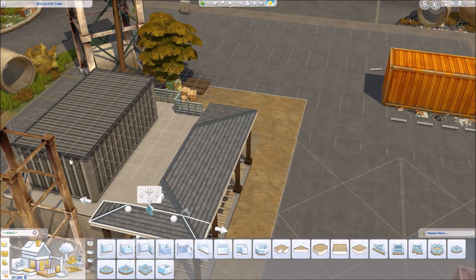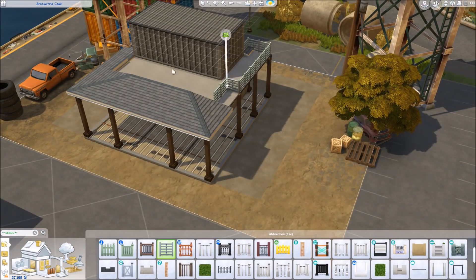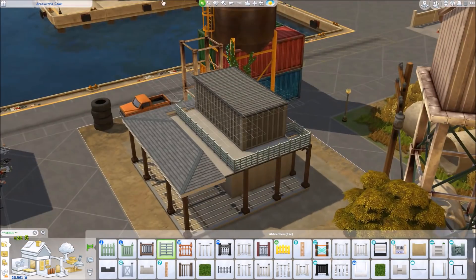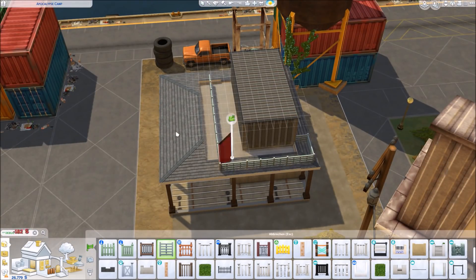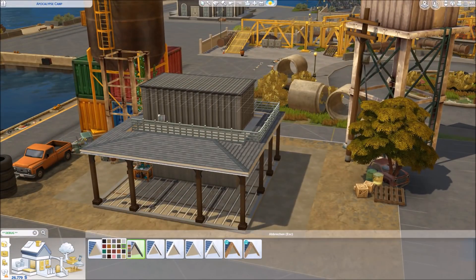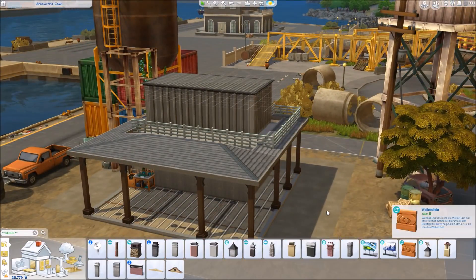I tried to use lots of trash and industrial stuff. This is also an only base game and only Eco Lifestyle build, so for those who have the new pack, this is something you could download right away and play with. I would suggest putting this on the second lot directly in the harbor — it has a really awful NPC build on it, so it was easy to replace.